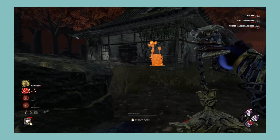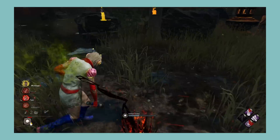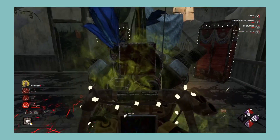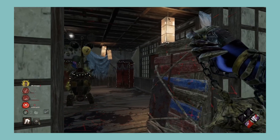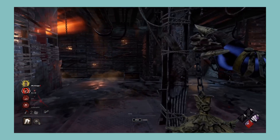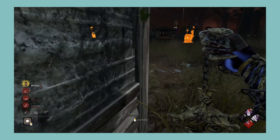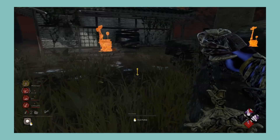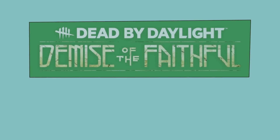Next let's look at Demise of the Fateful, which comes with The Plague and Jane Romero. The Plague has a unique power with a surprising level of depth — using Red Puke is fun, and while some people dislike facing her, I think she's fairly fun and a nice switch-up. For killer perks, Infectious Fright and Corrupt are two great perks used in many playstyles, and Dark Devotion has its niches and is at the very least a cool unique perk. Survivor perks are a bit disappointing, with Solidarity and Poised being two fairly bad perks, but Head On is one great perk — possibly one of my favourite perks in the whole game. Just put on Head On, Quick and Quiet, and you're good to go. Overall, a pretty good killer with pretty good killer perks and one of my favourite survivor perks. I'm giving Demise of the Fateful an A.